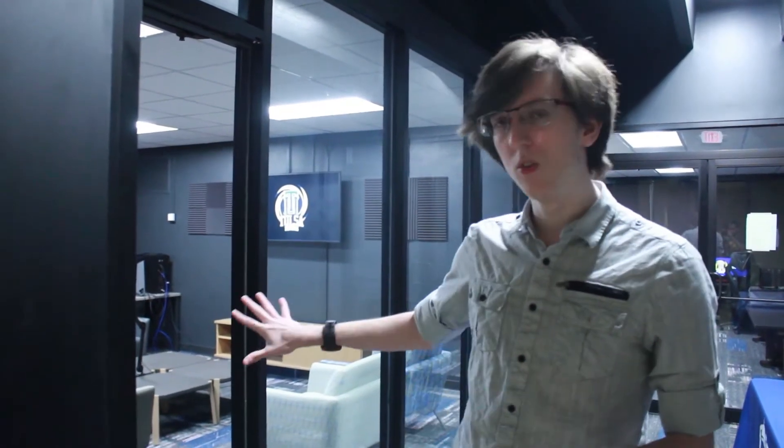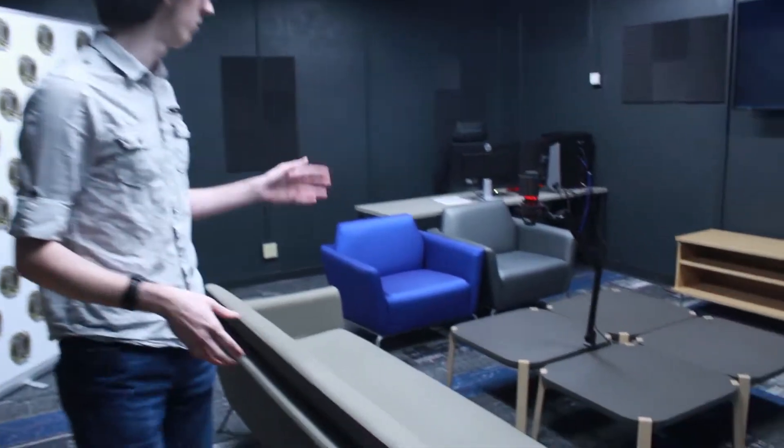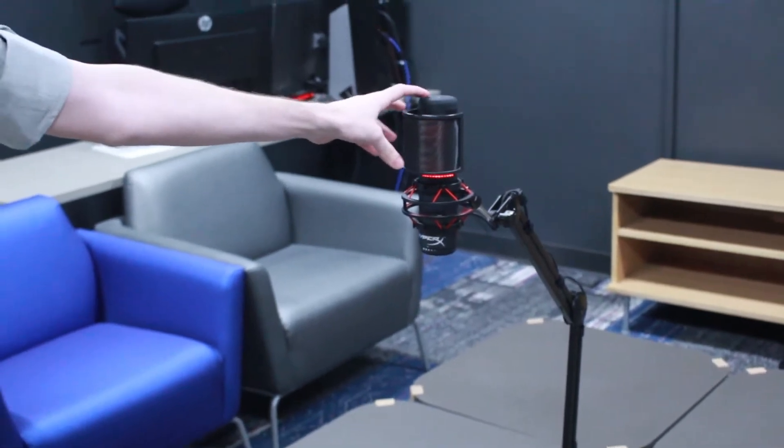So this is the entrance into the practice area and the casting room, otherwise known as the office. In here it's pretty quiet, but we managed to get some soundproofing up as you can see along the walls. This over here is our microphone, very easy to mute, very convenient for all the casters.